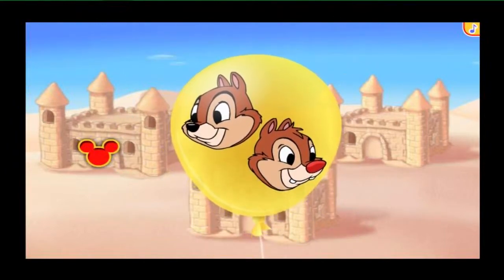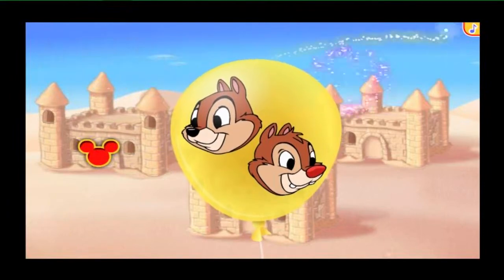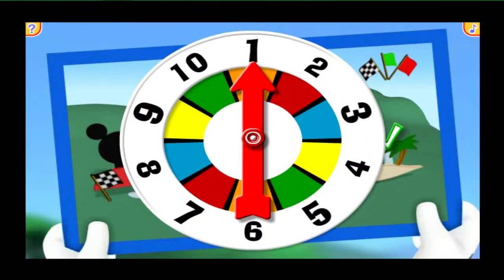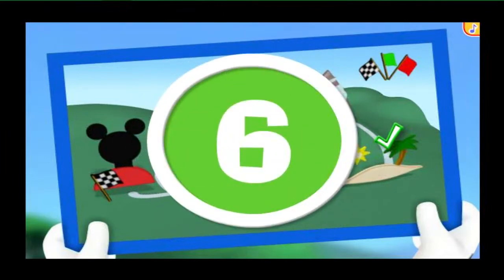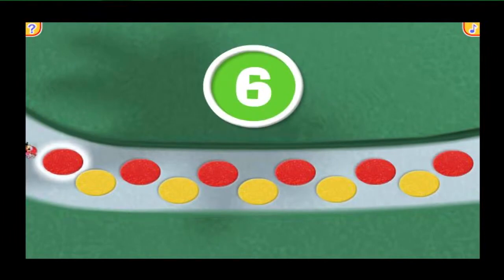It's another balloon! Here comes Clarabelle with the map! Let's click the spinner and go, go, go! Six! That means we can move six spaces! Come on — one, two, three, four, five, six cobblestones! Great job! Here we go — one, two, three, four, five, six!